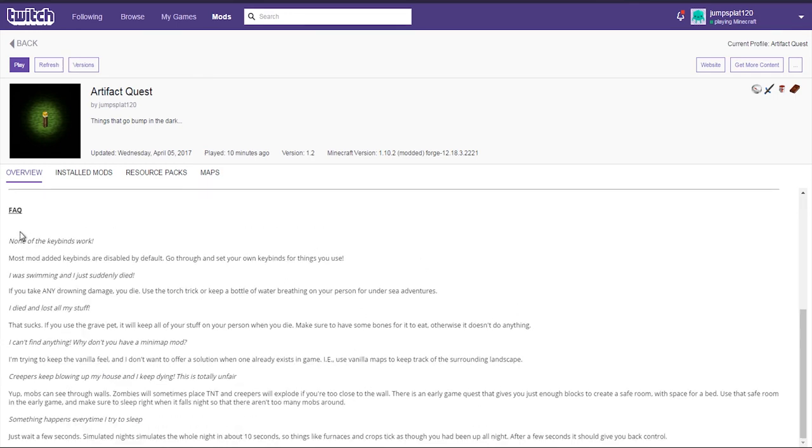From the FAQ: 'None of the keybinds work - most mods' added keybinds are disabled by default, set your own keybinds.' 'I was swimming and suddenly died - if you take any drowning damage you die, use the torch trick or keep a bottle of water breathing for undersea adventures.' 'I died and lost all my stuff - if you use a grave pet it will keep all your stuff when you die, make sure to have bones for it to eat.' Bug number one: the grave pet doesn't work at all. I was recording this modpack a while ago and it just was not working, and I also lost the recording. So we will be using keep inventory.